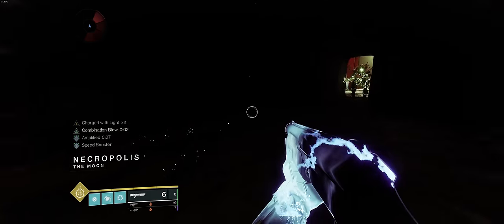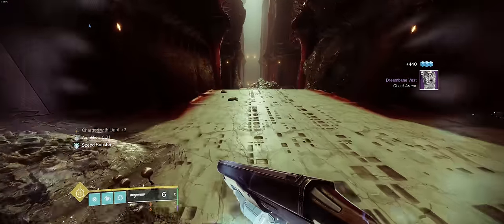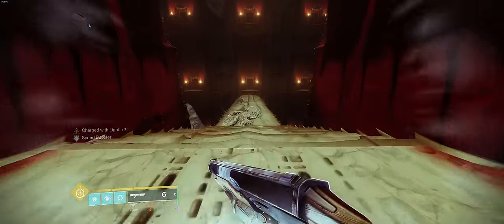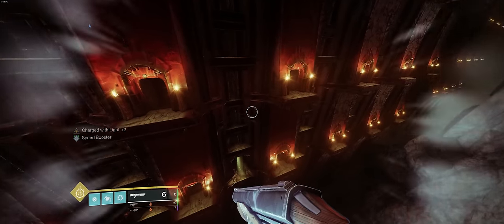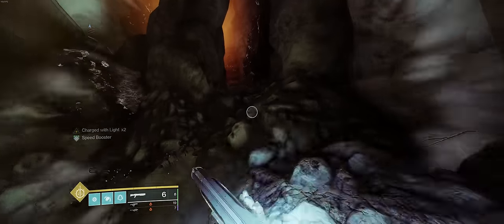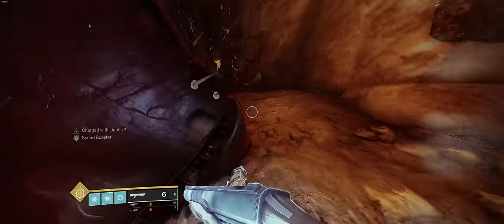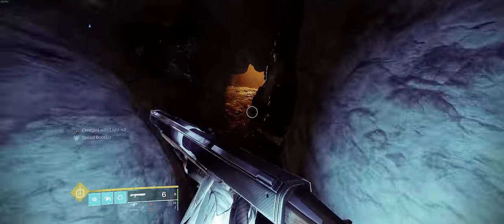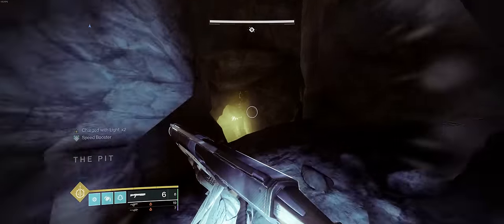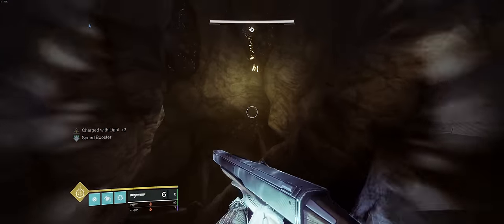For the next encounter, which is the ogre maze, if you really want to, you can actually swap to a void subclass for just that encounter so you can keep making yourself invisible while running the ball around the maze. But in my experience, you don't actually need to be invisible as long as you just keep moving. The ogres are pretty slow traversing the tunnels - one might break your shield as you run past it, but before it can really do anything else to you, you'll be way ahead of it. The layout of this maze is somewhat complicated, but I have a very simple formula that allows even someone as directionally challenged as myself to get a very quick, easy clear.